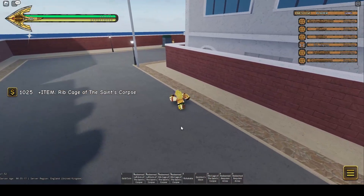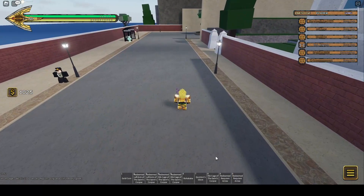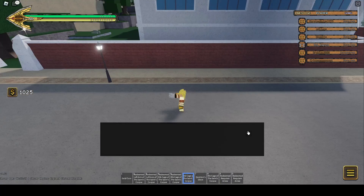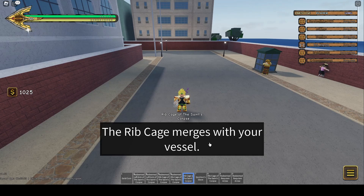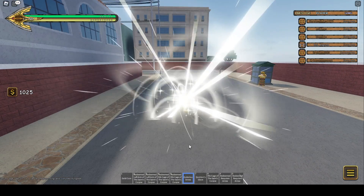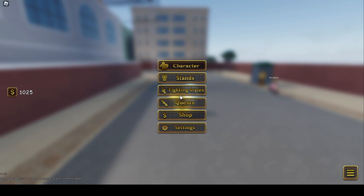I already have a rib cage in my inventory, but I just wanted to show how quick it was to get. That took me about four minutes — I'm obviously going to speed up the recording so I don't think you want to watch me try and get a rib cage for four minutes. I'm just going to keep using them now until I get the stand I want. Hopefully we get it on one of our first tries — first try would be amazing.